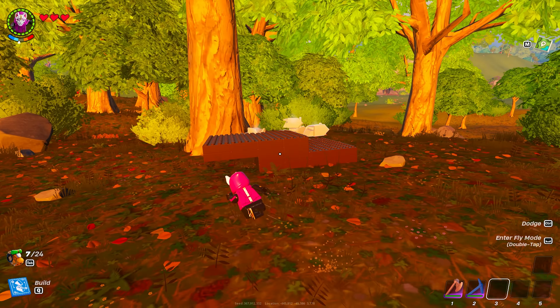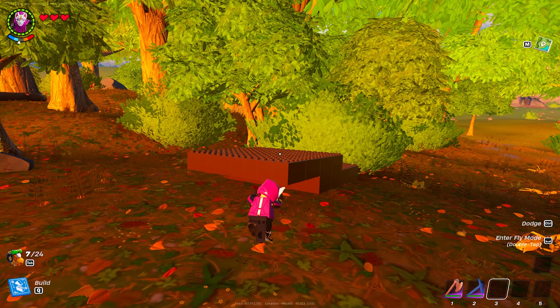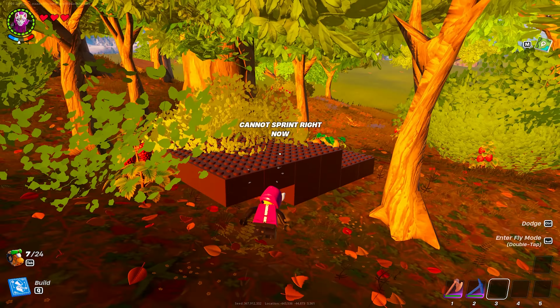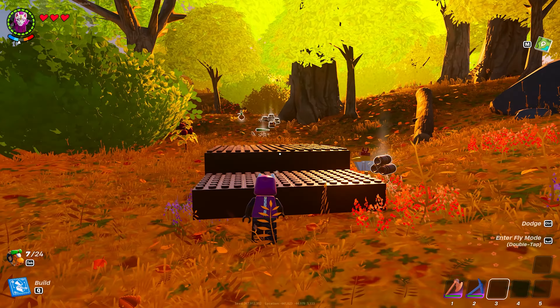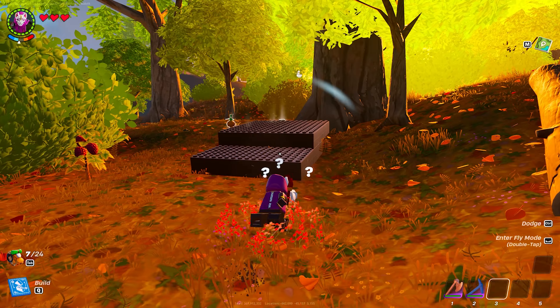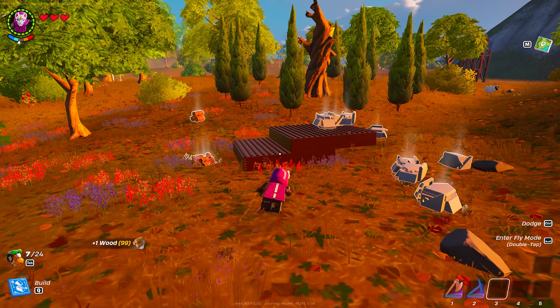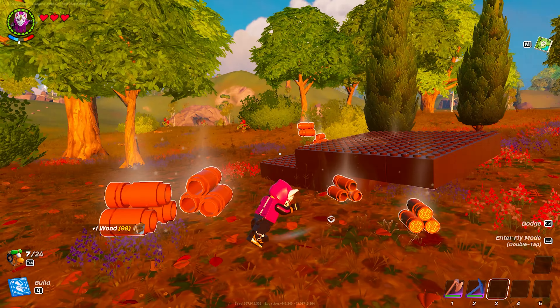What you're going to do is basically just push it around just like this, and it's literally going to collect mats so quickly. This is actually an op method — it's so broken. You don't have to waste your tools just farming, you can literally just push this around and it'll take anything out. Let's take that rock out too — boom, that tree too — boom, that's gone.